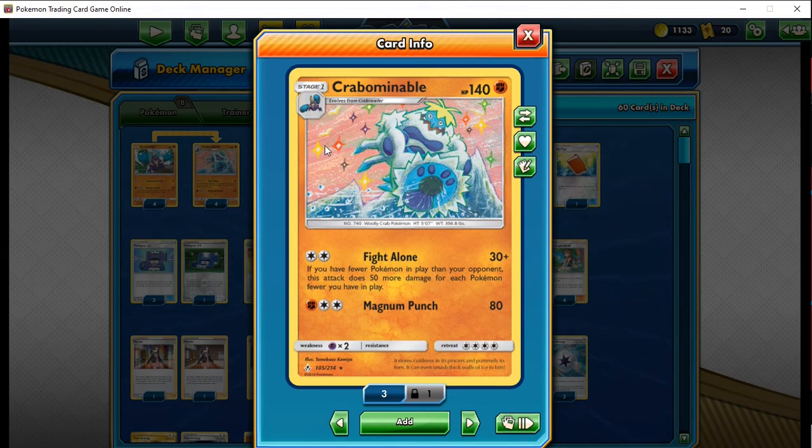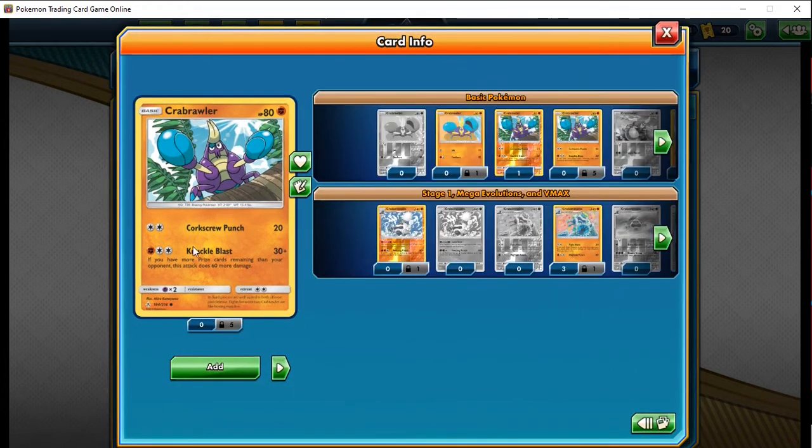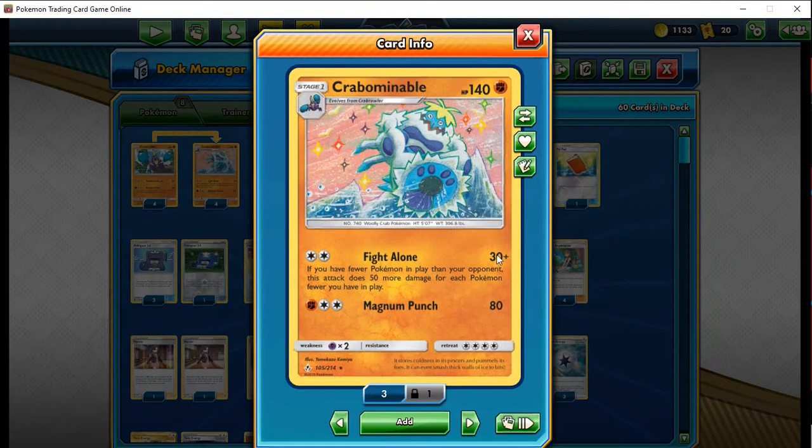Fight Alone does 30 damage, plus 50 more for each Pokémon your opponent has in play if you have fewer Pokémon than them. The bigger your opponent's board and the smaller yours, the more damage you do — which is why this is pretty ridiculous against Eternatus, hitting for weakness while they have a five or six Pokémon bench. You only ever want one Krabominable active and one Krabboss or Krabominable on the bench. Krabboss's Knuckle Blast does 30, plus 60 more if you have more prize cards, so flat 90.